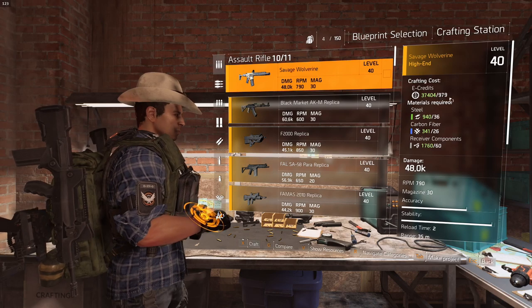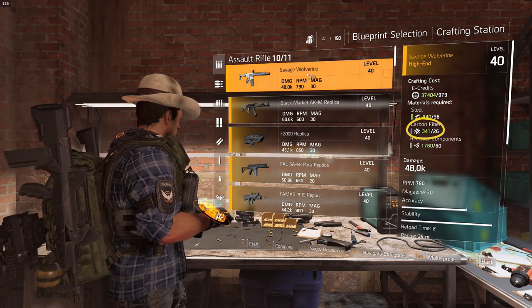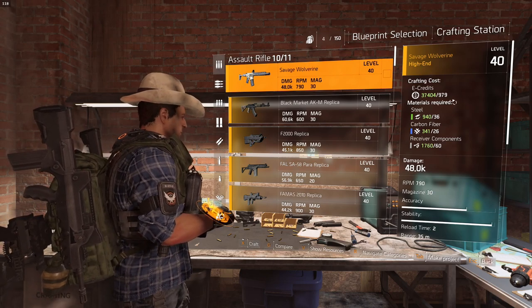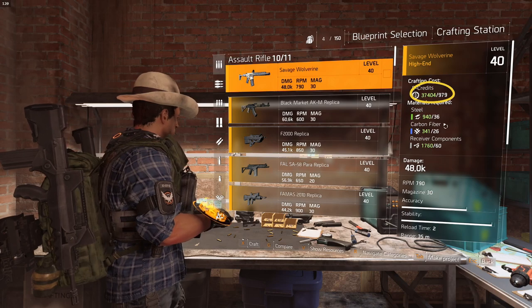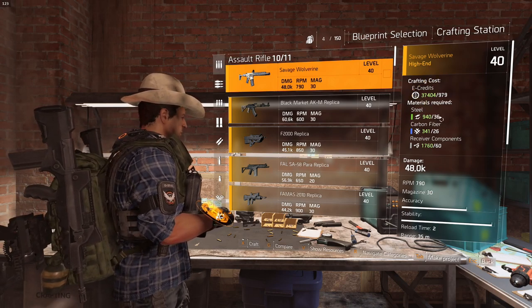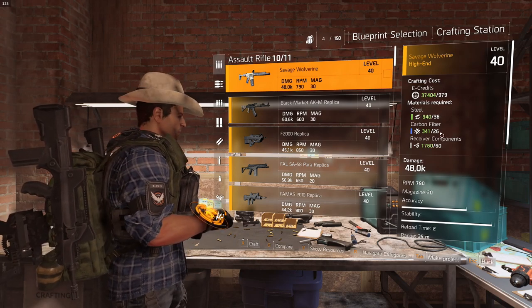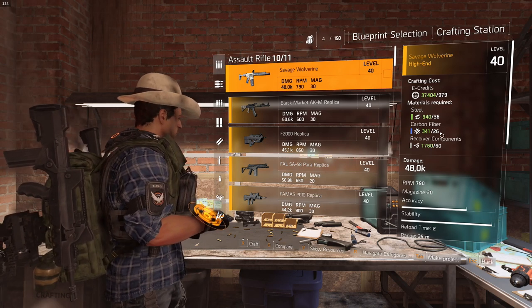You need an uncommon material — carbon fiber or titanium — 26 of those. Receiver components, you need 60. And credits, you need 979. The credits, steel, and carbon fiber you can get from your scavenger points. However, receiver components can only be gotten from breaking down weapons. Let me show you how we do that — we're going to purchase some pistols, which are the cheapest thing.